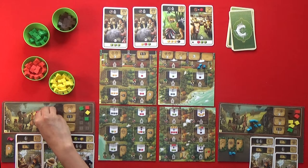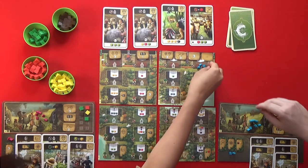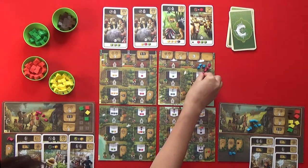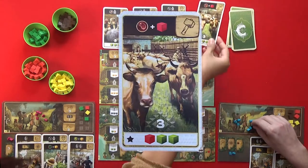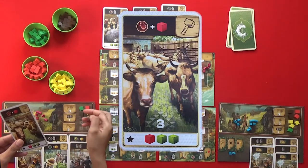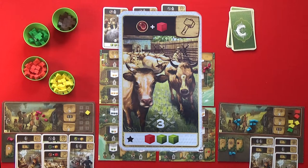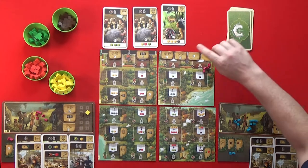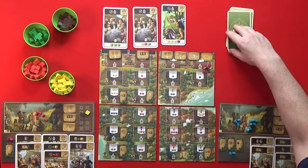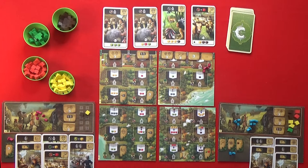I'm not letting you get that hammer card — so that's four of my guys going in. At least I get my workers back after being kicked out of there. The card costs two tobacco and one meat. Every time you go for a meat place, you get an extra meat. That's quite nice actually.